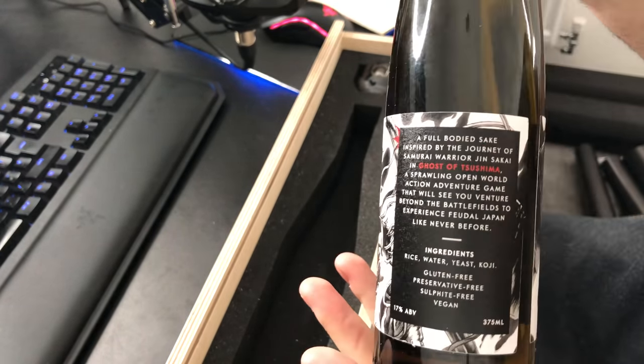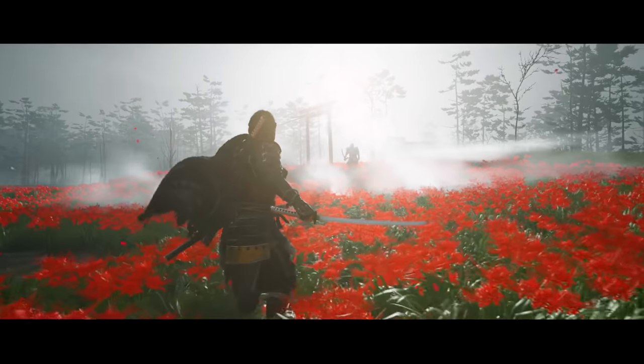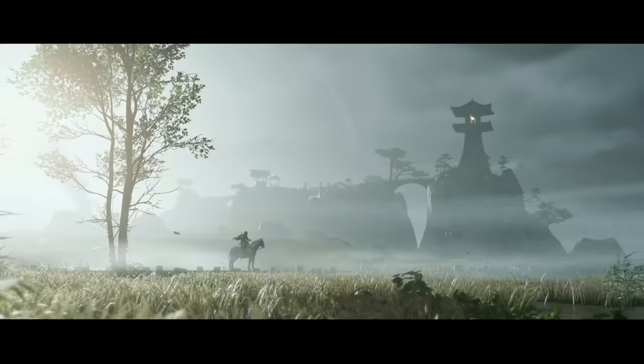Junmai sake — or 'sake', I'm not entirely sure how that's pronounced — but there it is. On the back there's a little bit of text: 'A full-bodied sake...' I've got to find out how to pronounce this word — it's driving me insane. Oh, it says in Japan it's pronounced 'sake', so we're gonna go with that. It says it ties to Ghost of Tsushima's sprawling open world action adventure game that will see you venture beyond the battlefields to experience feudal Japan like never before. Ingredients: rice, water, yeast, koji.